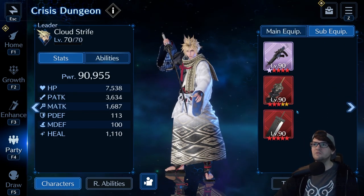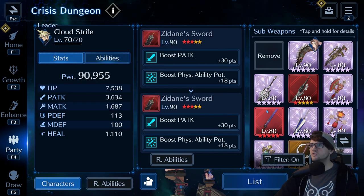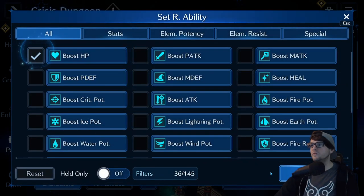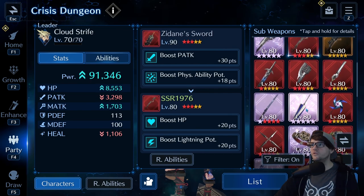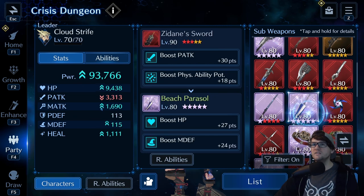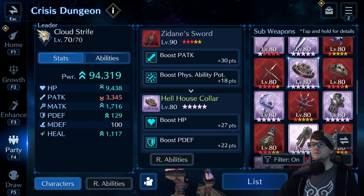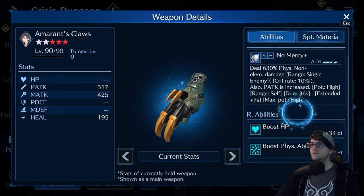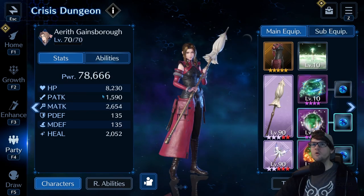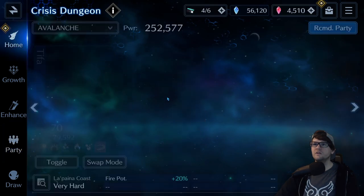Cloud is lacking in physical defense but I have to sacrifice something. Actually, it's a good idea to give him a little more HP. Let's get him some defenses — this one gives magic defense and maintains physical attack, and this one gives good HP too. Tifa's fine; pretty much all her HP is coming from her equipment. Now everybody's over 8,000 HP, which is a big help. Aerith's got killer heals and doesn't need to go higher. I think we're ready to take this on.